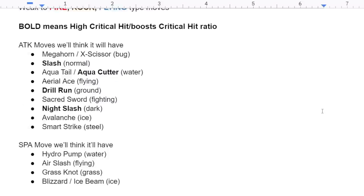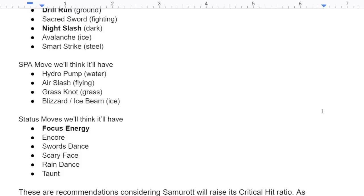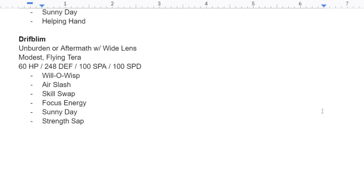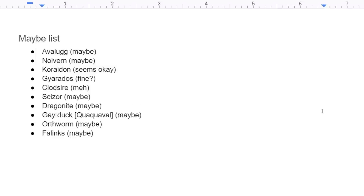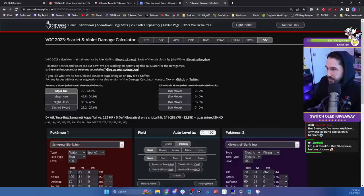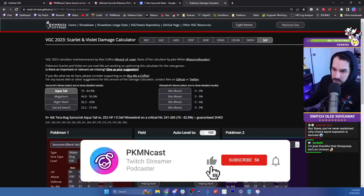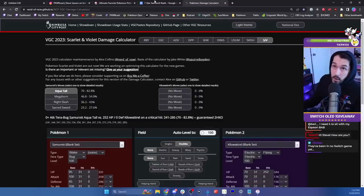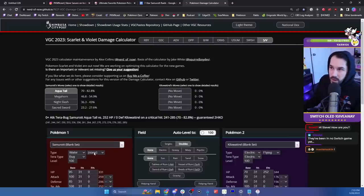Because of the bug Terra type, we might see either Megahorn or Exazor as one of its main moves. We also get access to Air Slash, Sacred Sword, Avalanche, and Smart Strike. Air Slash fits a theme of slashing alongside Night Slash, Aqua Cutter, and Exazor. I think we're going to see a Focus Energy Pokémon, and all of my EV, nature, and moveset calculations are based around every move having a crit at all times.